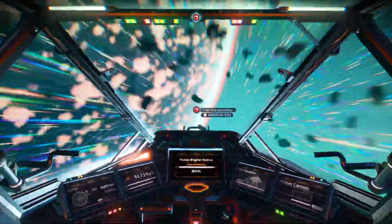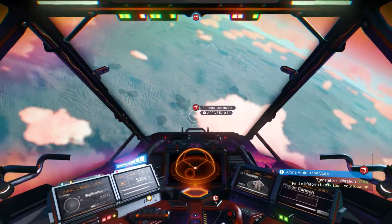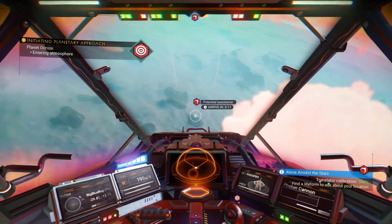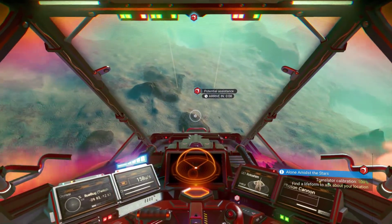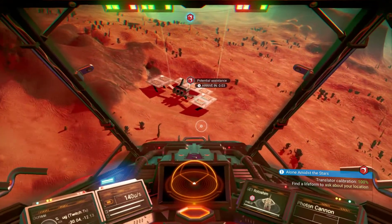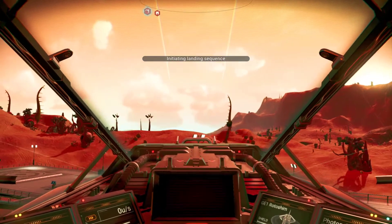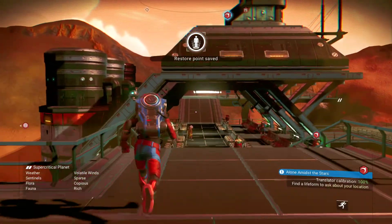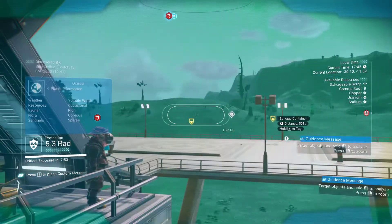Let's go land there and grab some resources. I don't know what we're doing here actually — I think we're just talking to someone, making friends. We're getting our translator calibrated, I guess. This is definitely a different trade station than last time, I think it's on a different planet actually. Could also just be coming at it from a different angle and not noticing. I'm not sure — there's some salvage material out there.